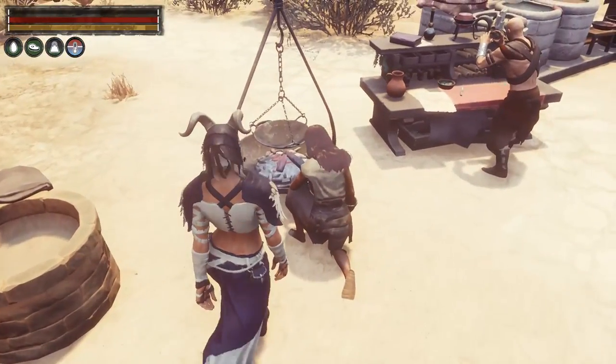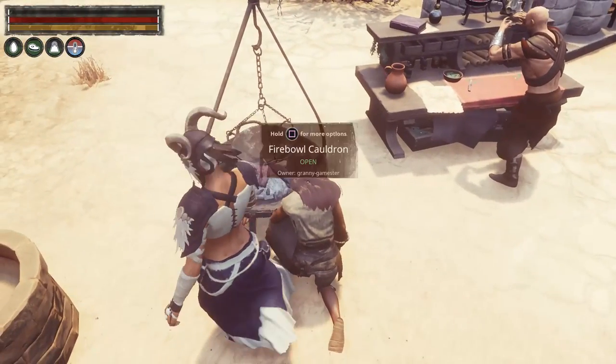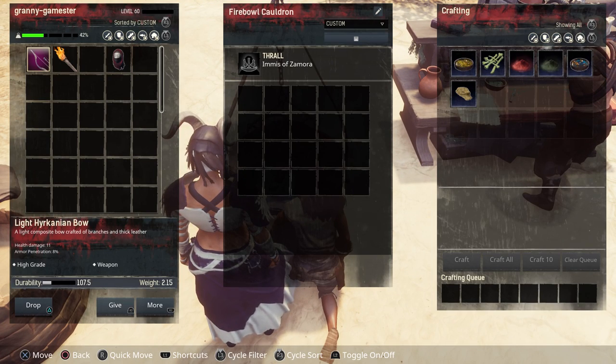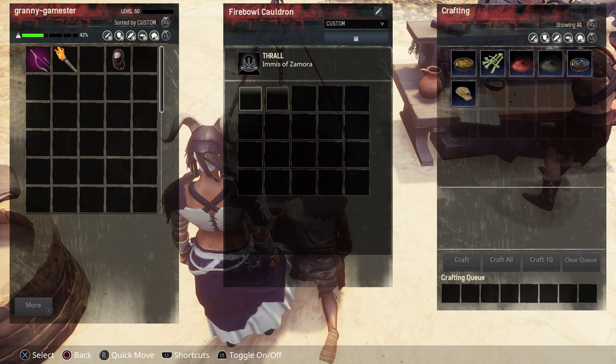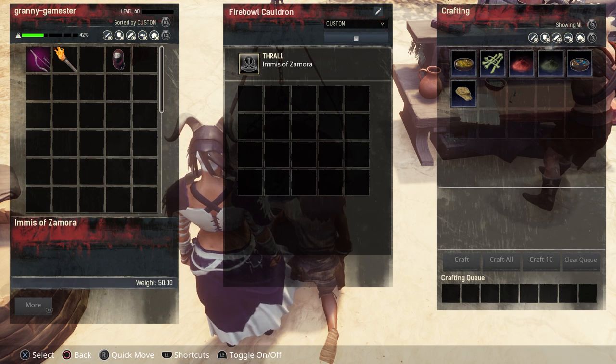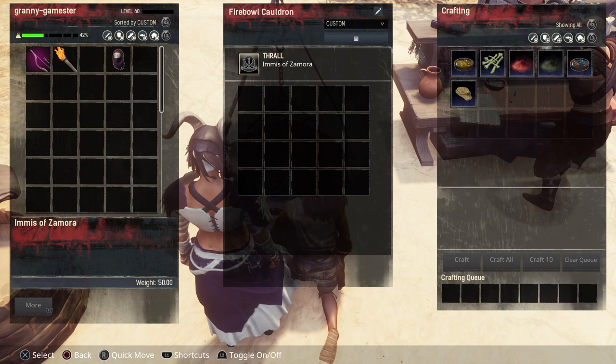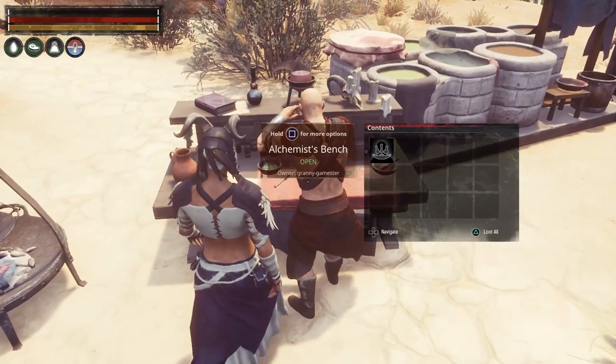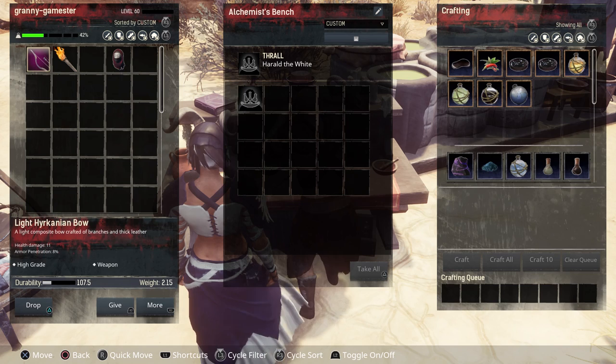Then we have the cauldrons. A tier 4 named thrall gives a 100% increase in speed. If you get a purge tier 4 alchemist for this bench, that gives a 300% increase. Then we have the alchemist bench — a tier 3 or tier 4 thrall placed here opens up additional recipes.